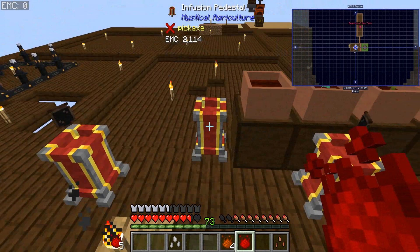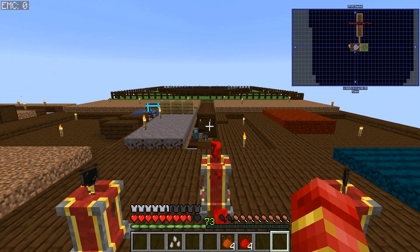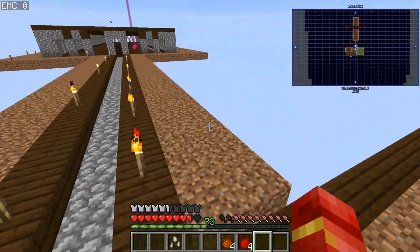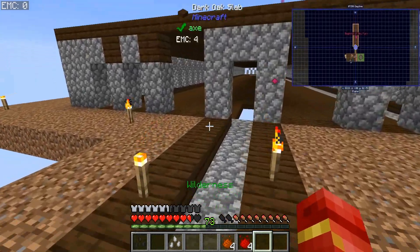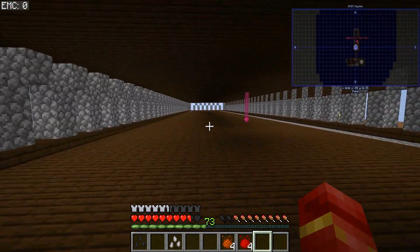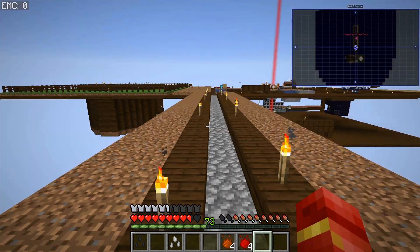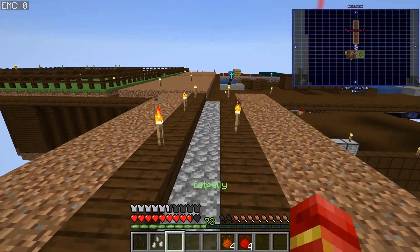I'm going to show you guys what I've been kind of working on away from the main area. I'm going to be moving all my seeds to this bottom area here. My intent is to have all the seeds on one side and machines basically on the bottom - basically creating a factory for the seeds. But that is not what we're going to do right now.